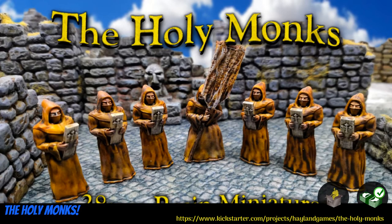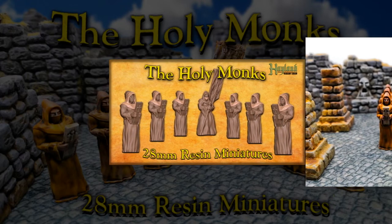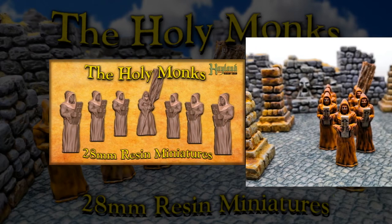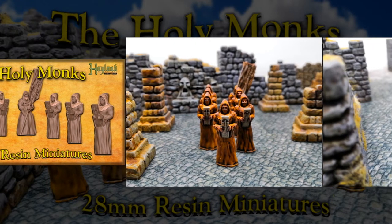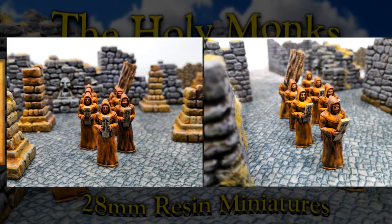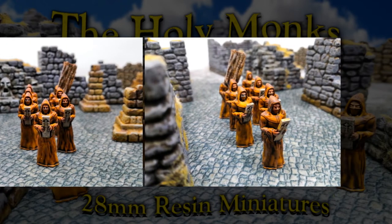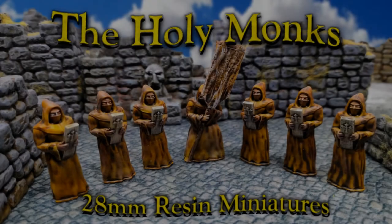The Holy Monks: Monastic Resin Minis by Hayland Terrain of the United Kingdom, their 22nd Kickstarter campaign. This set includes 7 monks, 6 of them holding planks, and 1 with a flag. I'm unable to tell if they're printed resin or cast resin. Just one tier for everything. This campaign ends on April 17th, with rewards expected in June.